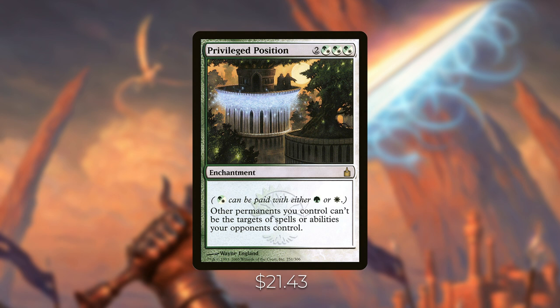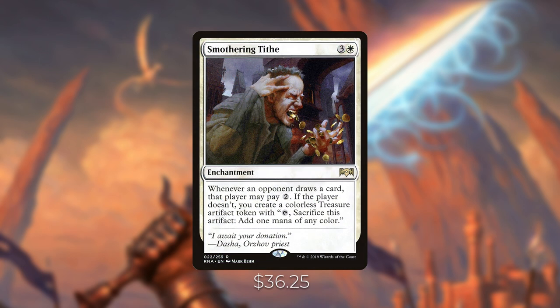Smothering Tithe — if you're in white, just play this card. It's $32 for a reason. It's an enchantment where whenever an opponent draws a card, that player may pay two; if they don't, you create a colorless Treasure artifact token. Your opponents won't pay two, so you'll accumulate Treasures every turn rotation, which is very powerful for ramping into big turns.